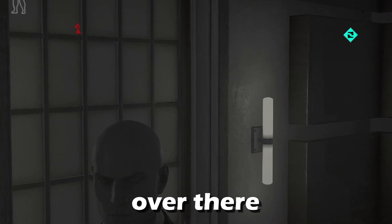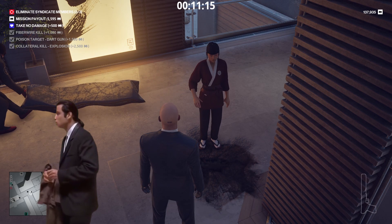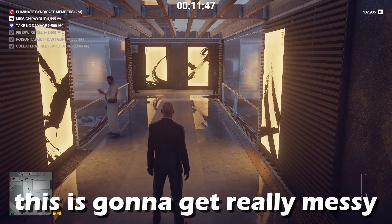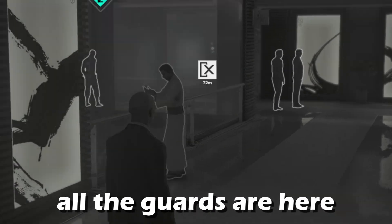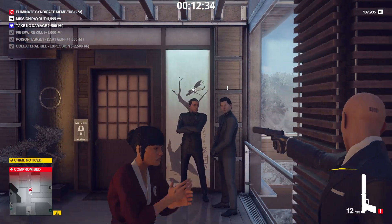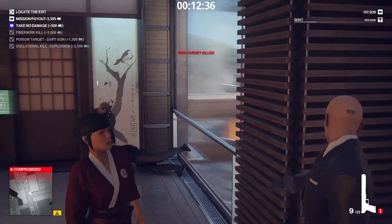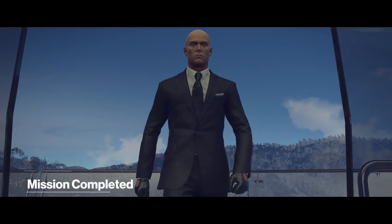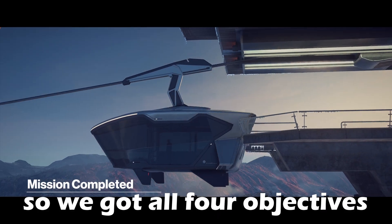Now he's gone all the way over there — impossible. Glitch, infinite loop — he's stuck here. I don't see any other way; this is going to get really messy. All the guards are here. Here we go — I can't think of anything else to do. We just got to get to the exit now. We got all four objectives.